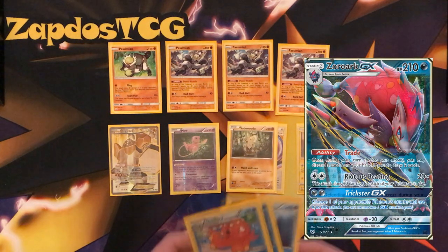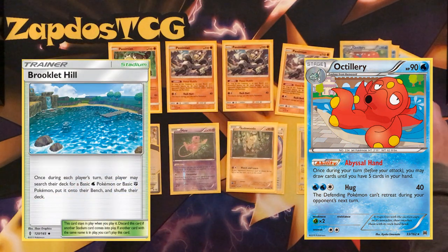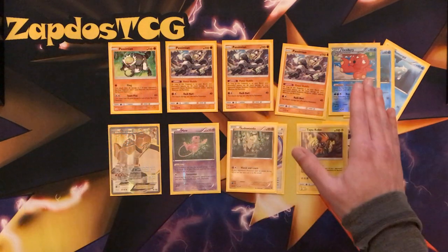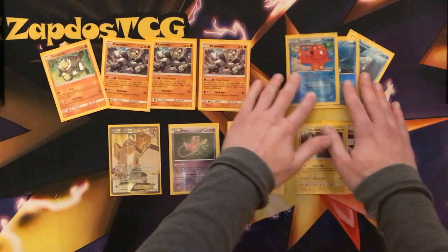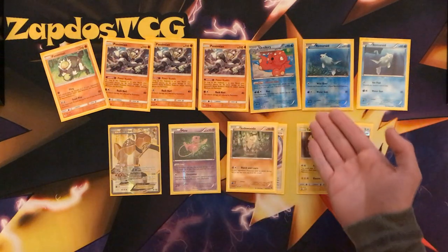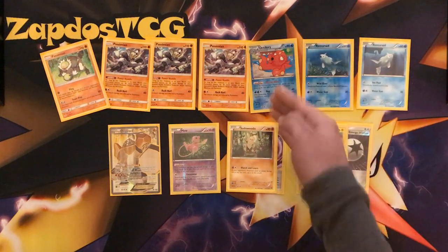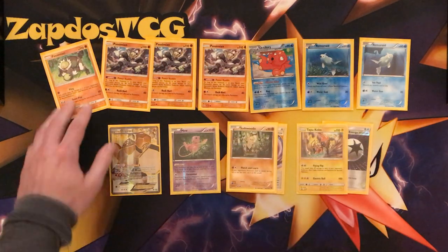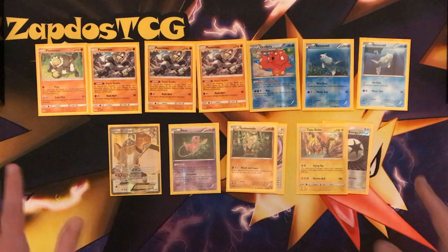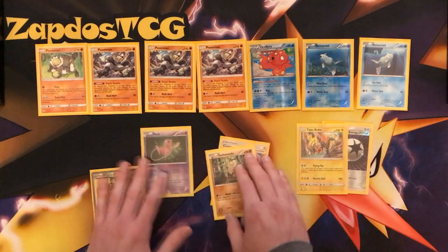An even better draw support strategy would be running Octillery. Why is Octillery a little bit better? Because we do plan on running Brooklet Hill and can easily get ourselves a Remoraid. If it's knocked out it's not a problem — we're gonna have a bunch of Rescue Stretchers in this deck. This Octillery has Abyssal Hand, letting you draw cards until you have five in hand every single turn. With that you'll definitely recover Passimian and your Double Colorless Energies.